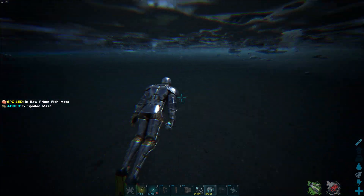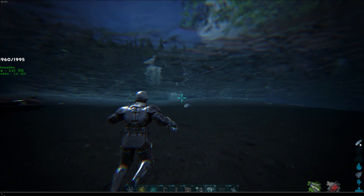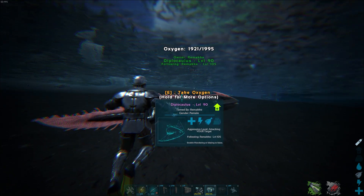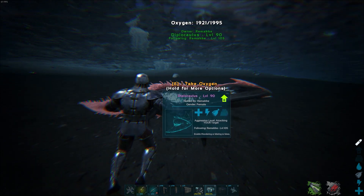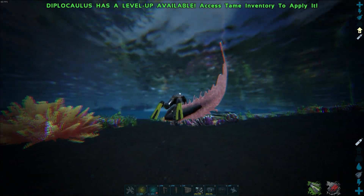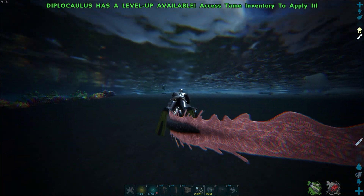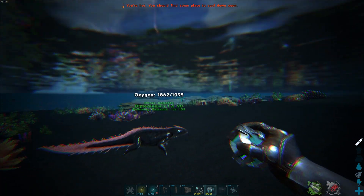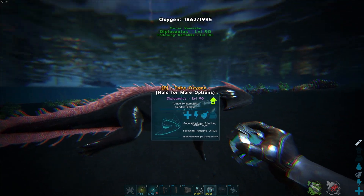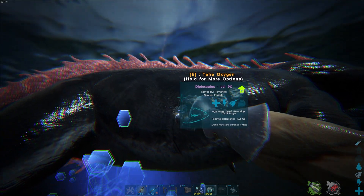By going up to him and pressing E for 'take oxygen,' we just used 35 of his oxygen and filled up our own. On the right side you can see the oxygen bar. You can take again and have oxygen for days if you have a Diplocaulus with you. You can also ride the Diplocaulus in the water and you don't even lose oxygen, giving you almost unlimited oxygen. Eventually after a long time it will run out, but you can bring a backup Diplocaulus.